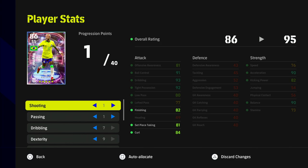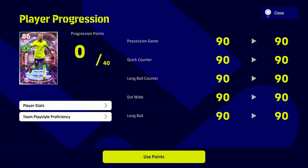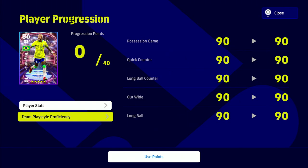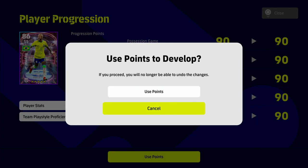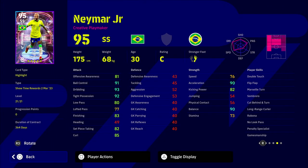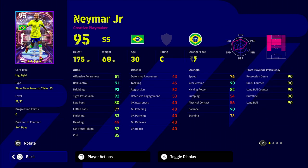There's nothing else you really need to do unless you want to put one point into team play style proficiency instead of shooting or passing. That's where I think you should train him depending on your play style. To be honest, I'm not sure I'll be using this Neymar much because I have a couple of versions of him already. But for a newcomer, he's a fairly decent player — it's just that the shooting has been nerfed enough that it's probably not worth using him as that type of player. He is a creative playmaker as well, so keep that in mind.